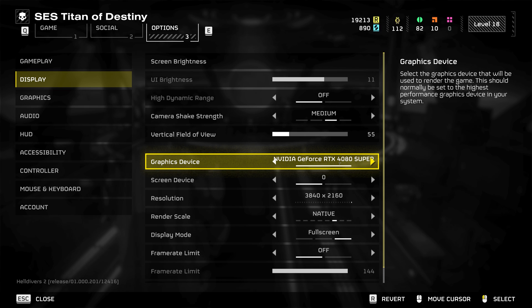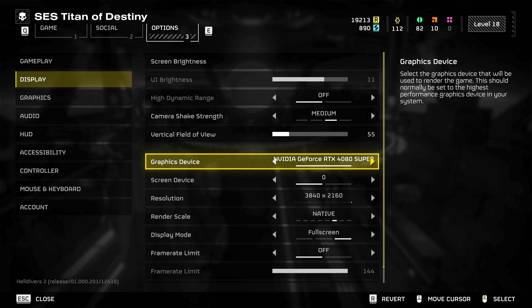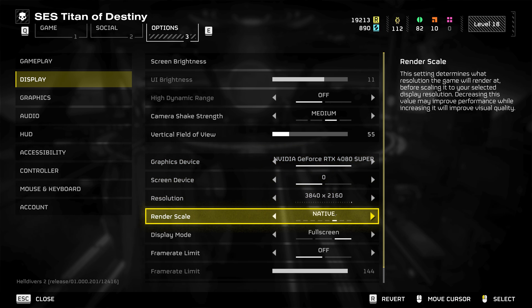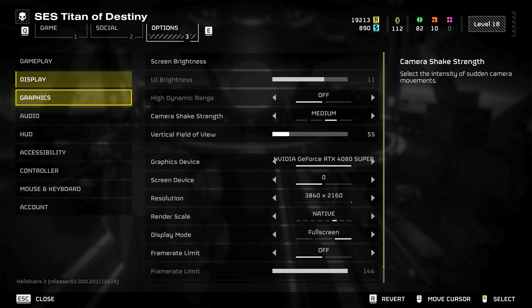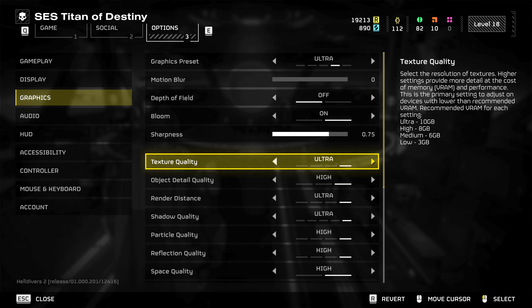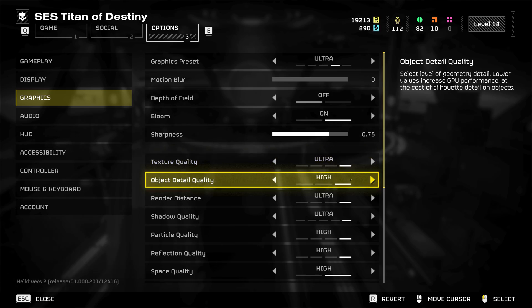I'm going to be taking a look at Helldivers 2 on my 4080 Super. I'm going to be looking at 4K, 1440p, and 1080p. I'm going to start at 4K native first, but I'll check out some upscaling in a little bit. Graphics-wise, I'm going to play with everything maxed out, so we've got everything set to either ultra or high.